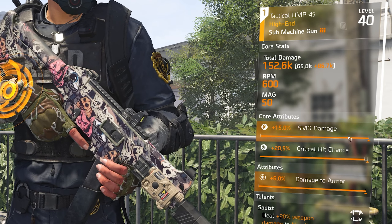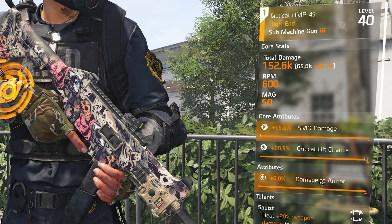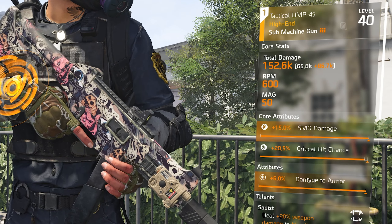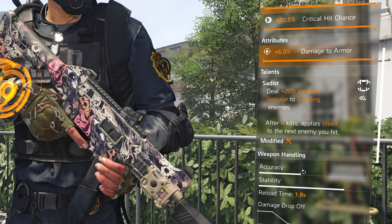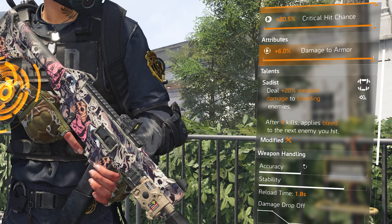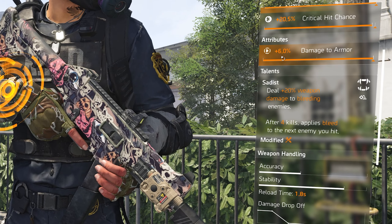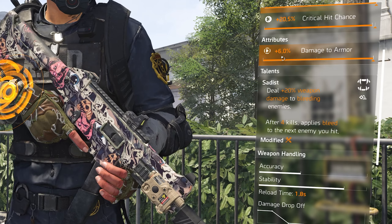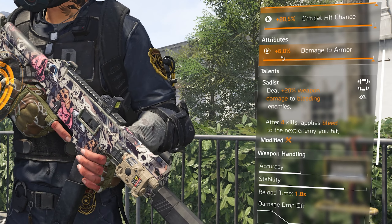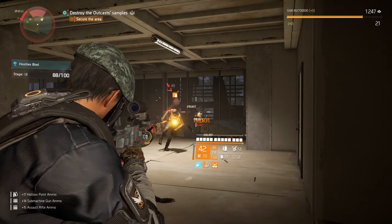The core attribute is SMG damage, critical chance is normal, and the attribute I have is damage to armor. I would prefer having damage to target out of cover here, which would make this weapon hit even harder — so just imagine the same weapon with the same talent but with damage to target out of cover, you'd be hitting a bit harder than what I'm doing on this build.